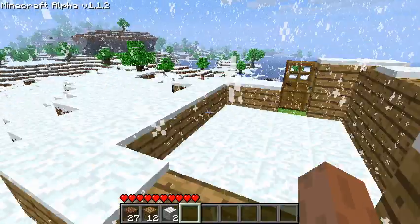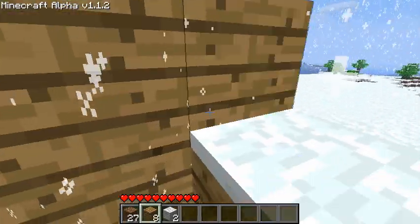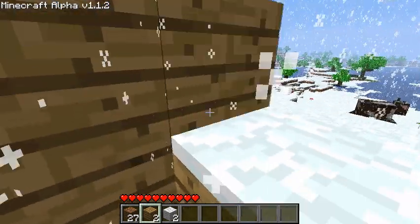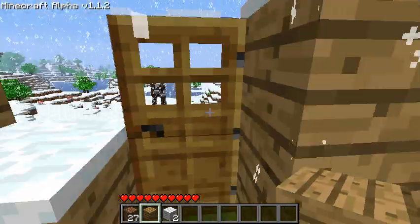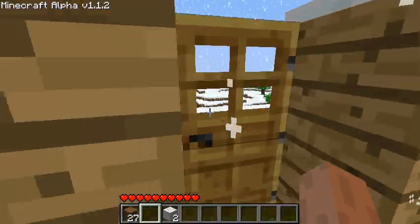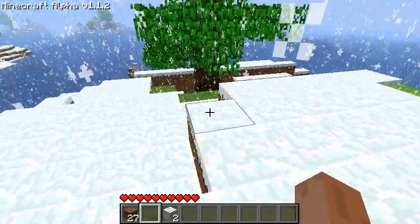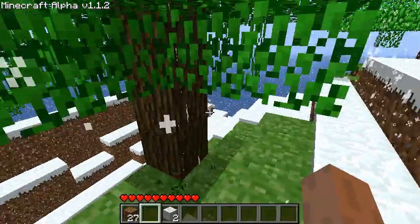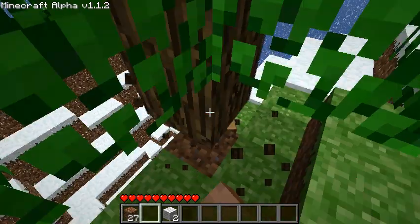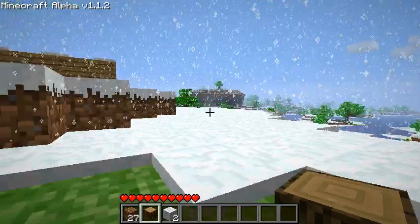Space bar to jump — don't know if I mentioned that already. And there we go. Hopefully I don't run out. I guess I'll get more wood to finish. I forgot something — I'm supposed to make a tool so that collecting wood is a lot easier. After I get this, I'm just going to go make an axe real quick.